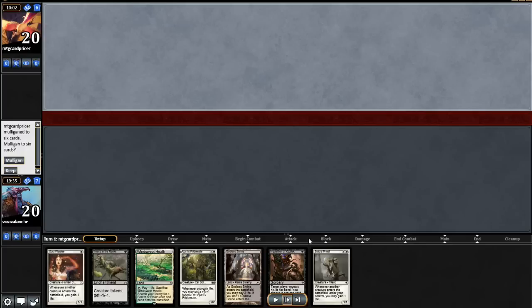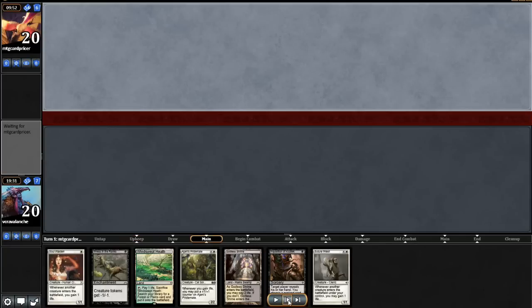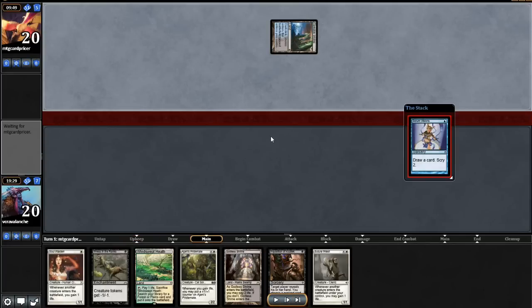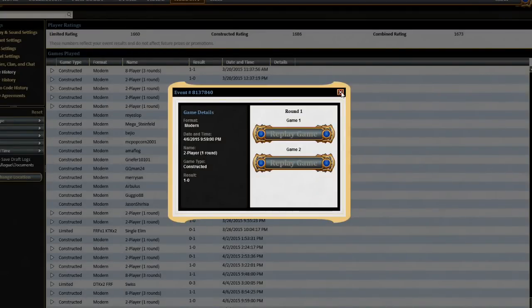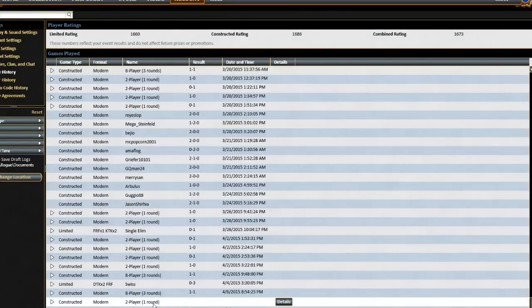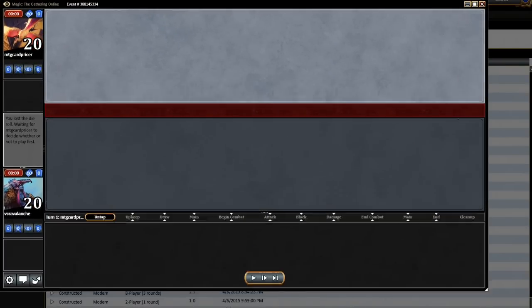So we'll skip ahead here. I see an opening hand with a God of the Shrine, a Windswept Heath, Soul Warden, Illness of the Rings, and Suture Priest — this is just an amazing hand. Actually, this is game number two. I hate when Wizards does this. I'm going to load up game number one — actually it's going to be game number two that is really game number one, and game number one is really game number two. Good old MTGO with the little bugs they haven't sorted out.